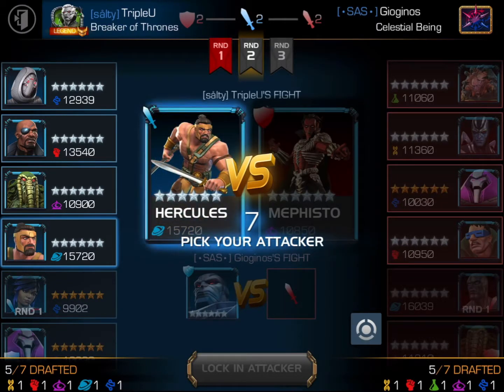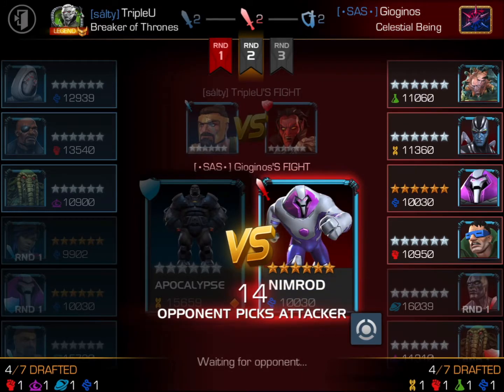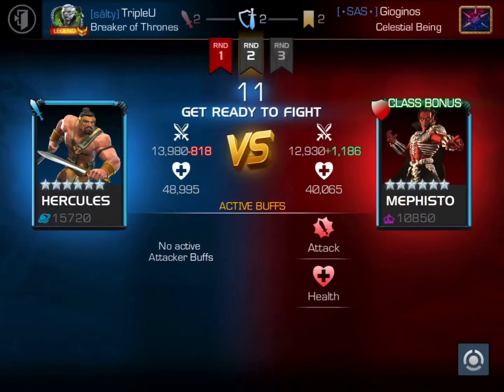I've already lost the first match, and he places Mephisto, who I just did not get a chance to draft a counter for throughout the drafting process. So I decided to use Hercules because he was my best option, and I knew I would lose this matchup, but why not get some content in and maybe get a little bit of practice for this hard matchup.